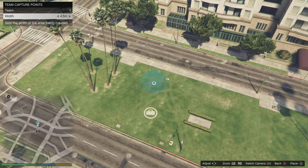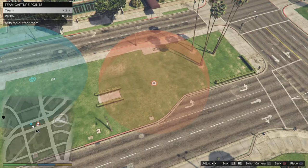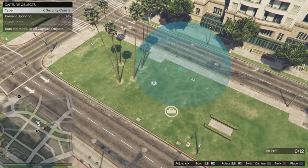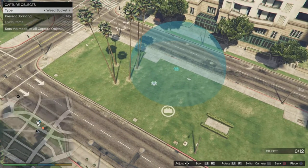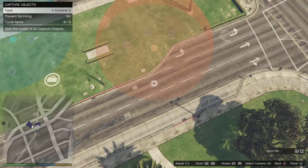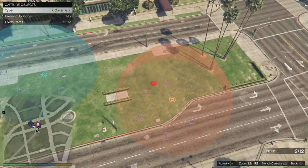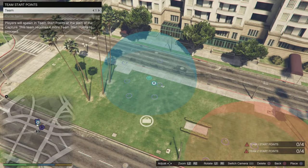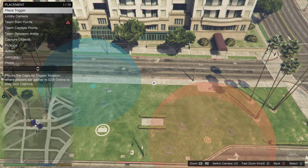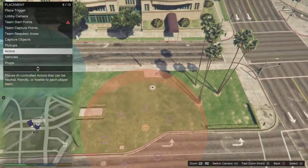You might want to increase its space — doesn't really matter how big, as long as it has enough room. Switch to team two, same as always. For the capture objects, you have to put about 12 objects in order to get this out of the way. Pick anything you want — I'm going to choose the cocaine item and place it anywhere inside the team areas. Once the objects and team capture points are set, those are out of the way for now.